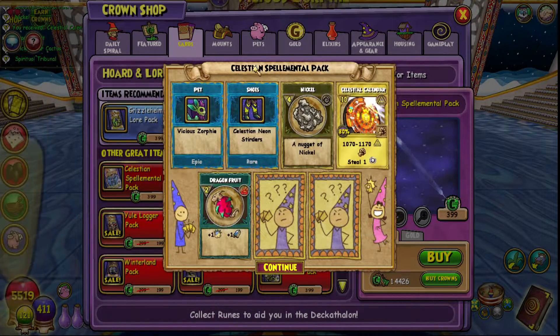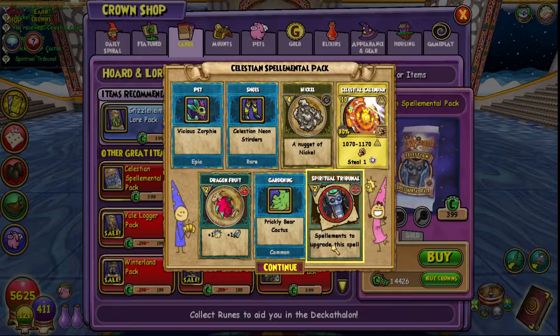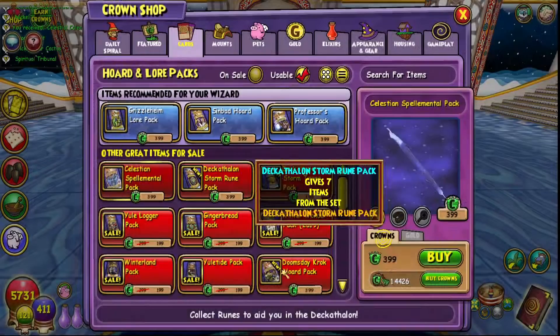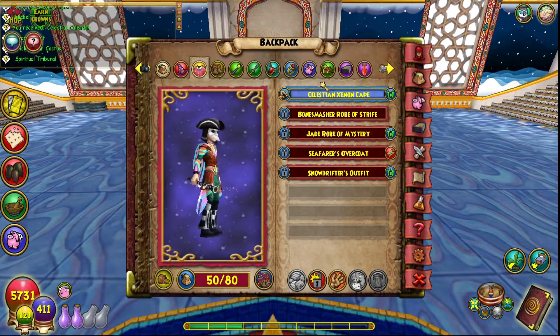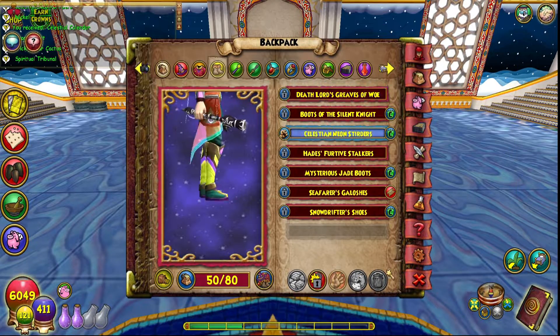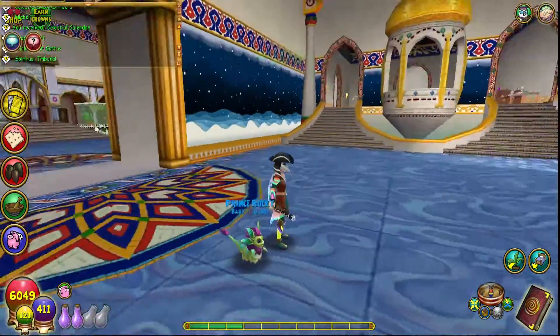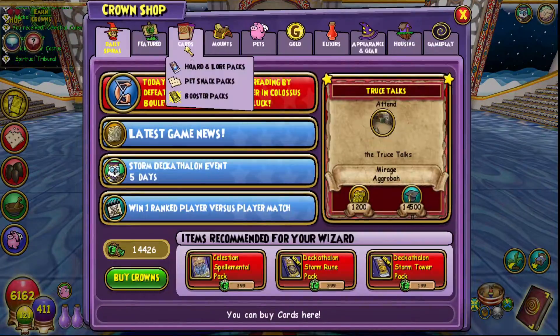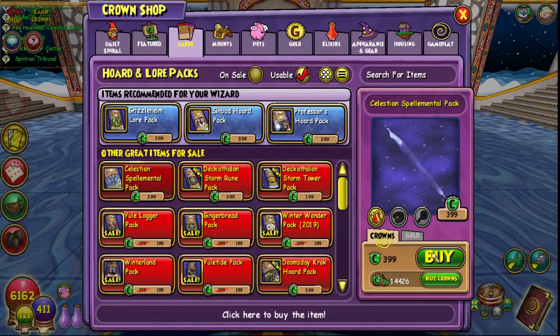Awesome — we got a Spiritual Tribunal! Only one though. We also got some Death Boots, which give crit — really good — a lot more health and more resist. In a lot of ways these boots are just better than the ones I currently have, but I'm not actually going to use them while questing. Alright, so we got a Spiritual Tribunal — we need 34 more.